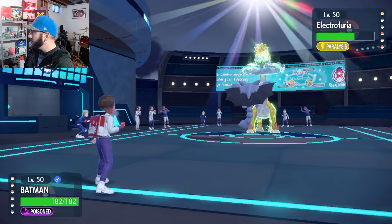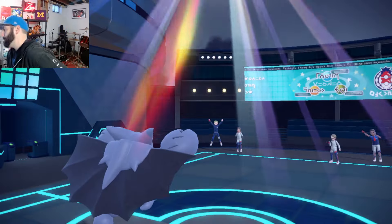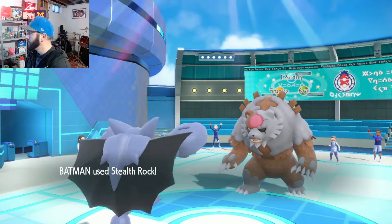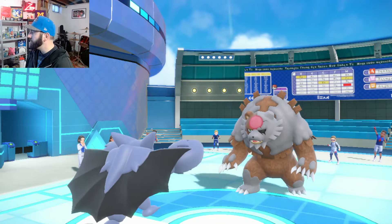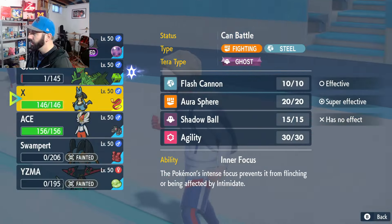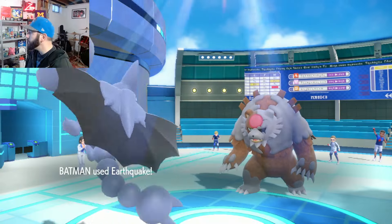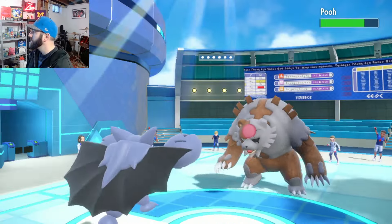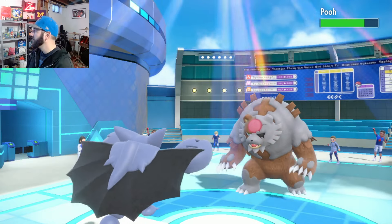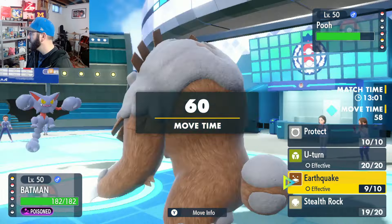That was probably Heat Rock — looks like the Sun is still going, so it was Heat Rock Ninetales. We'll put up Stealth Rock here. They're going to Ting-Lu, who should take anything we throw at them pretty well. We can put up Mud Rock. I'll just Earthquake for chip. Sunlight faded. It must be Moonlight.